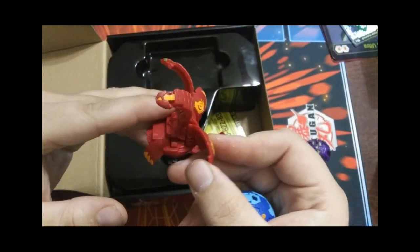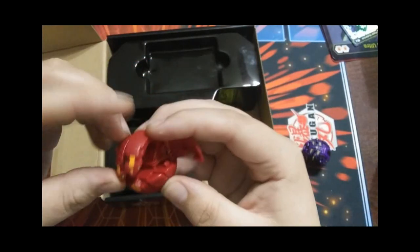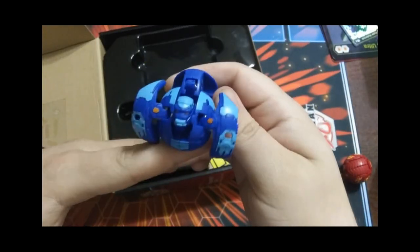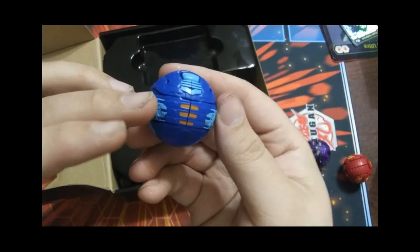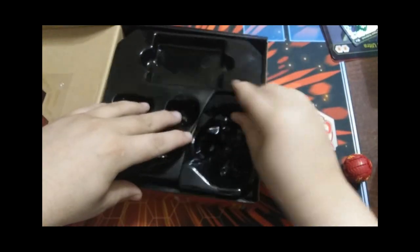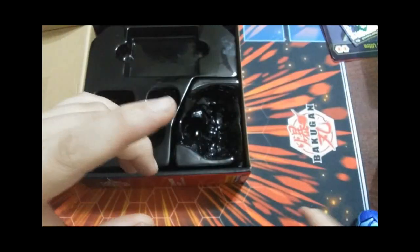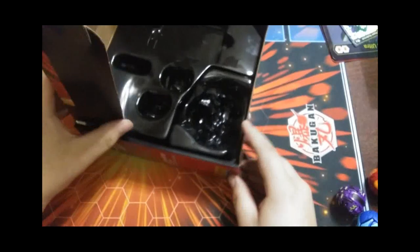This is our two-headed Pyrus Nilius — been waiting on this, super excited about it. Hopefully Spin Master will fix this and contact him about it. Then we got Gortheon — Aquos Gortheon — this is what he looks like in ball form. I think I've already done a review of this guy. This is what the Darkus Hydranoid looks like in ball form, and this is what Nilius looks like in ball form.